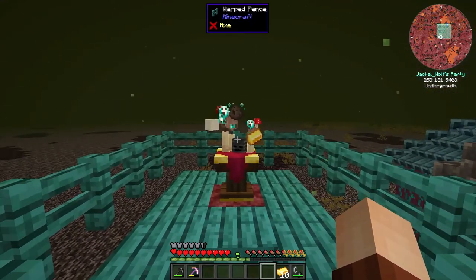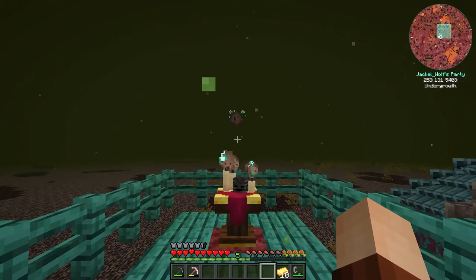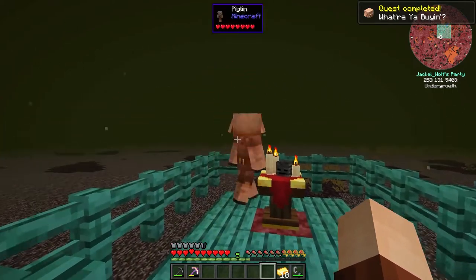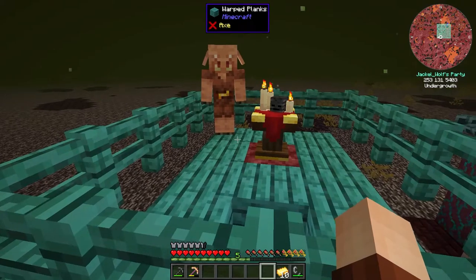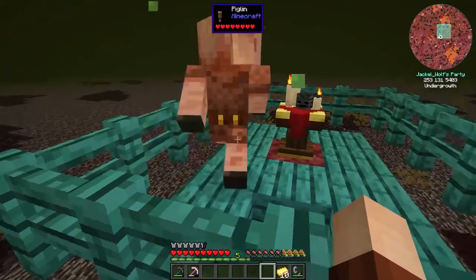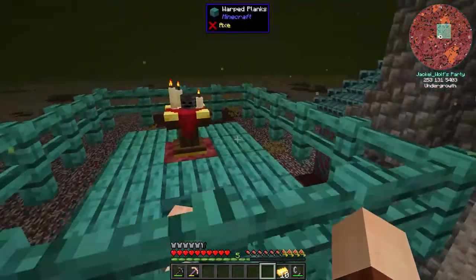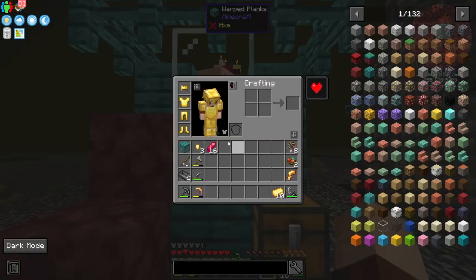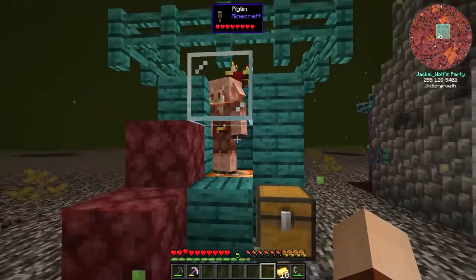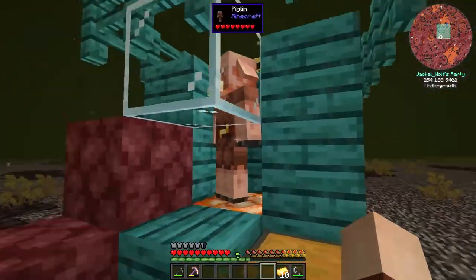This starts summoning the piglin, and there we go — we got ourselves a piglin! He's a little upset but he's trapped in there. I'm wearing my gold armor so he's not going to attack me. I do want him to fall down into the hut — oh, he did it himself. If he hadn't I was just going to take off my armor to aggro him, but let's put the gold armor back on to keep him happy.